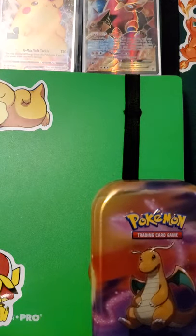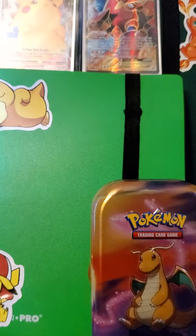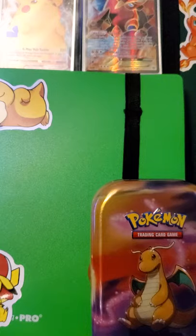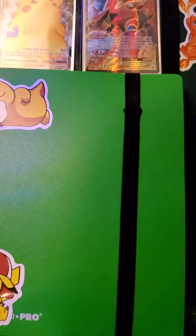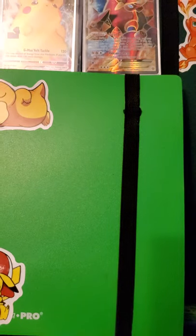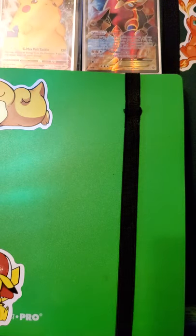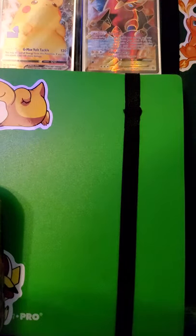Here's the nice little card situation. I'm gonna show you the pack I opened earlier - we got the Dragonite and the Mewtwo promo.